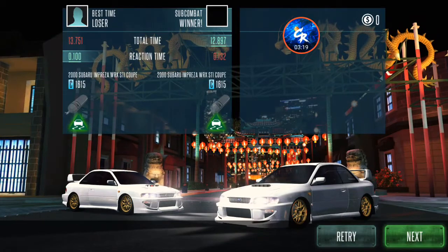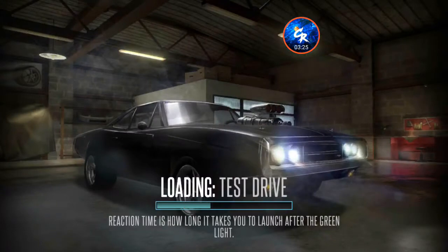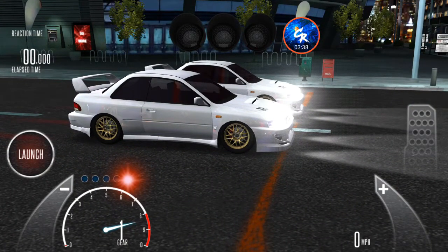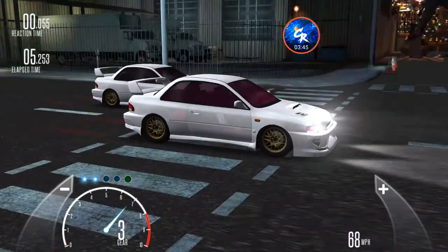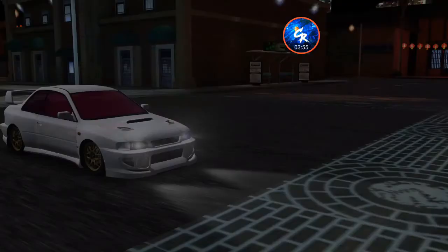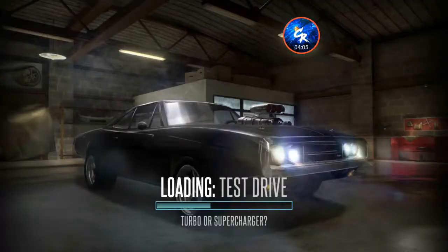Right there I would have run a low 12.7. This thing runs high 12.6s to low 12.7s. Shifts are about 6700 RPMs — first shift is about 6900 — and the launch is first light, not super late, just an early first light. Kind of like if this thing was already maxed with stock tires; it kind of balances itself out.